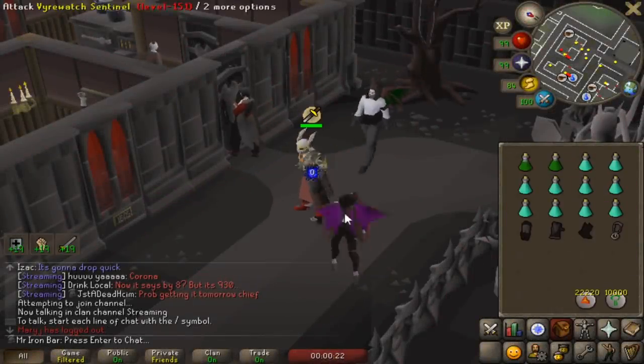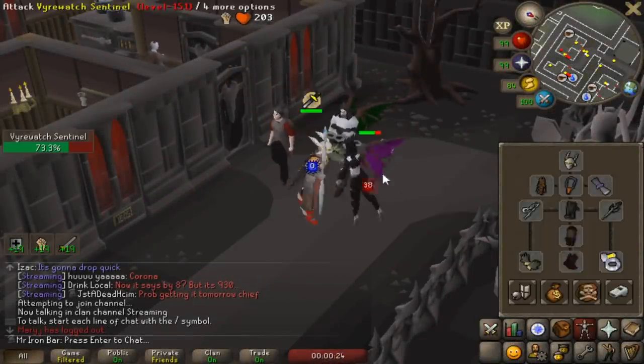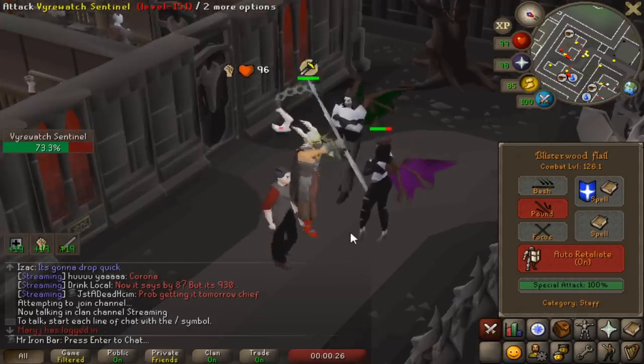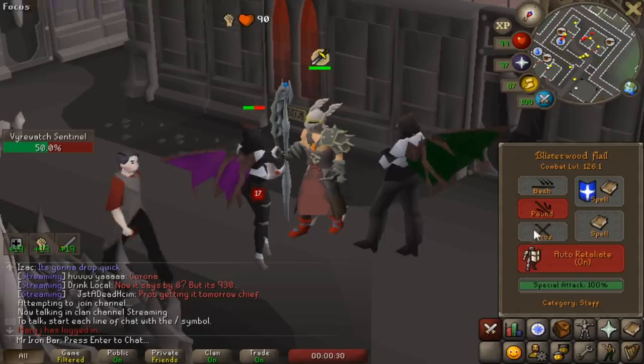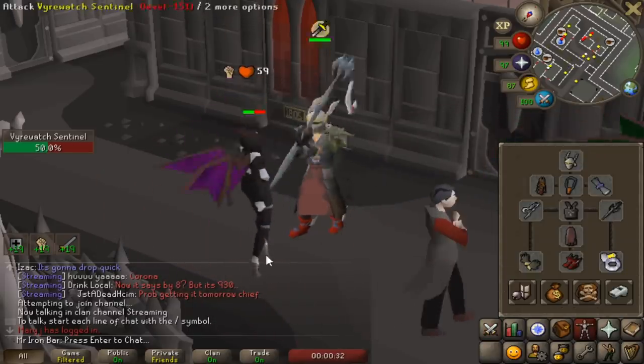We're gonna try ourselves some fire sentinels. I believe crush might be best because this flails best status crush. So I'm just gonna go with some inquisitor setup.